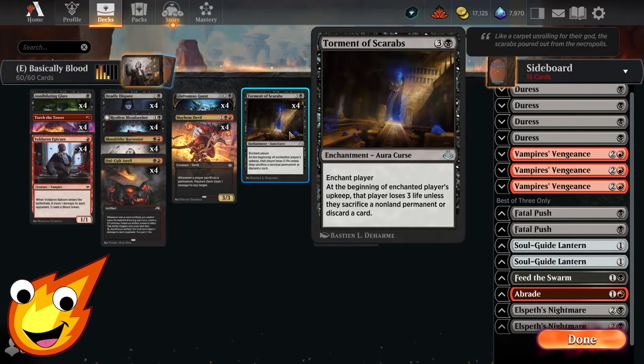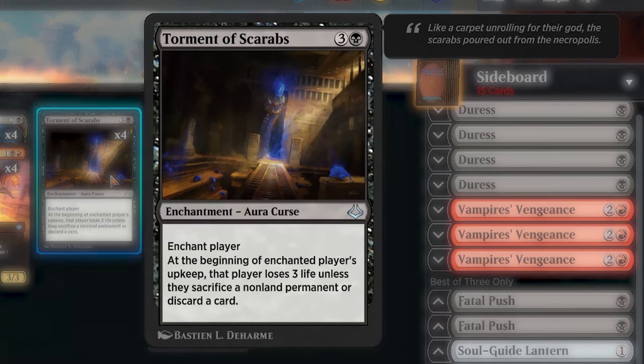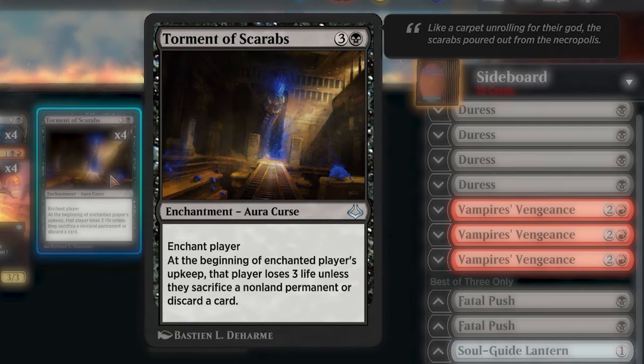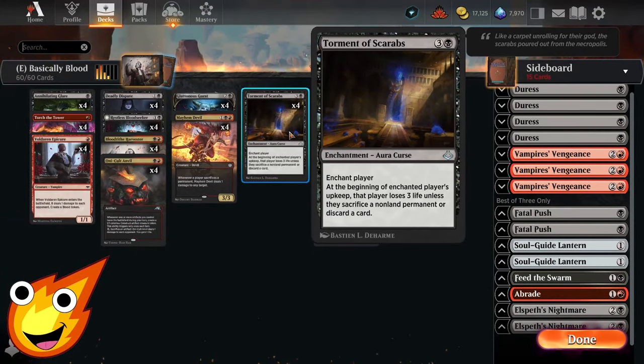In the four-drop slot, as a little extra spice to close out games, we have Torment of Scarabs. This enchantment aura enchants a player — at the beginning of the enchanted player's upkeep, they must lose three life unless they sacrifice a non-land permanent or discard a card. Even one copy will slowly drain your opponent as they wither away and lose resources.